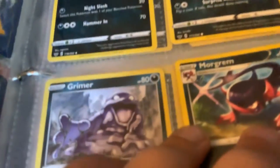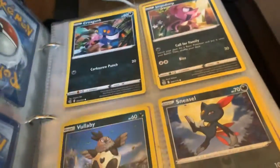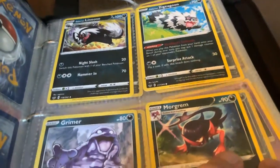Grimer — I have two of those, I'm pretty sure. Morgrem evolves from Impidimp. Croagunk, Impidimp. There's Impidimp — this one evolves into that one. Same thing.